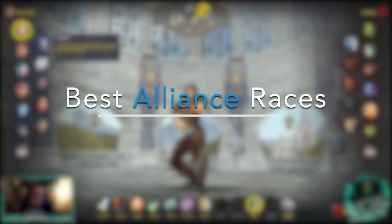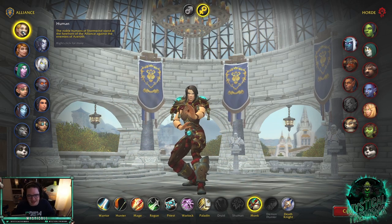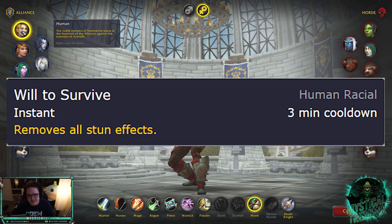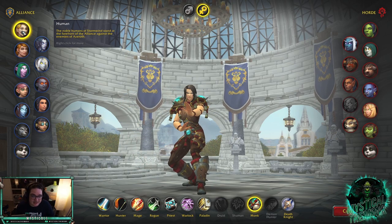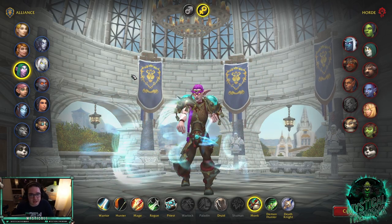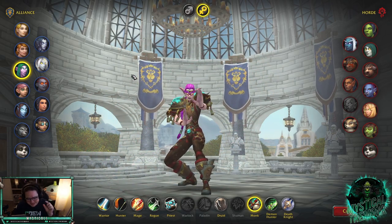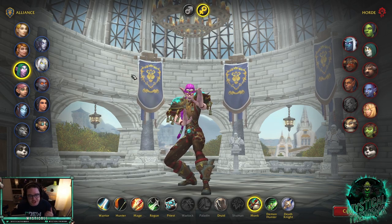For Alliance, you have a few more options. Human is by default the best — they have Every Man for Himself, which lets you use a Relentless trinket that reduces CC on you, and you can still get out of stuns. That's why Human is really good. There's also merit to Night Elf: Shadowmeld stops players from casting spells on you. If you see a Mage casting Polymorph, you can Shadowmeld it. If you time it perfectly you can even Shadowmeld a Storm Bolt mid-air.